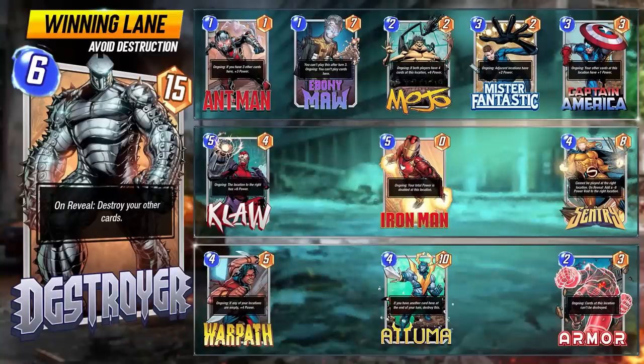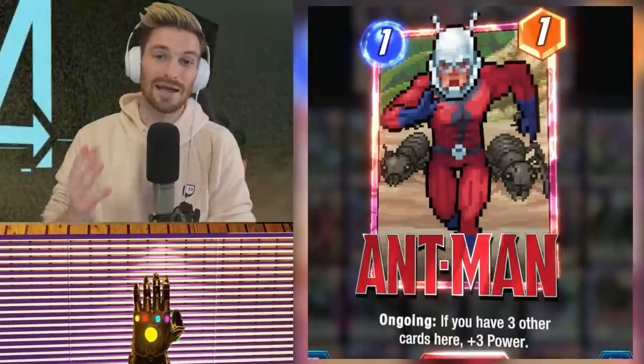First up, we've got the winning lane — the ones you don't want to be destroyed. These are the cards you want to stack for their powerful ongoing effects, to either safely be played behind Armor or Cosmo, or have Spectrum boost them all up for the final finish. We've got Ant-Man, Ebony Maw, Mr. Fantastic, Captain America — cards you don't use a ton. Let's break down why you want to use them and what other cards you might consider.